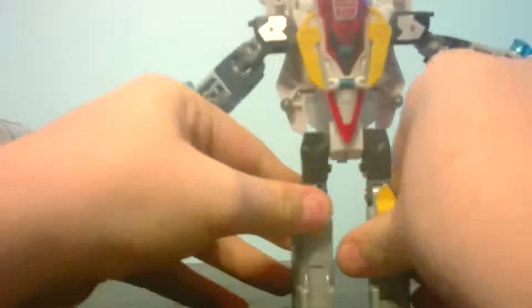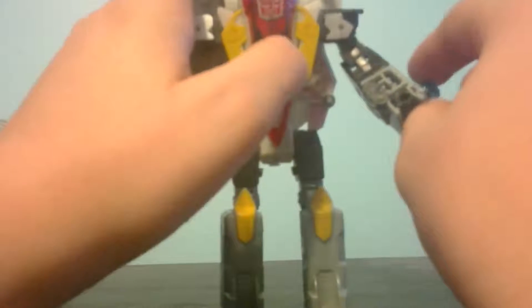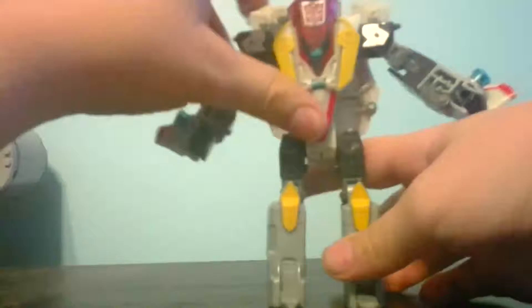Articulation — I forgot to do articulation with everybody else but it's mainly just ball joints, except for the head which is a swivel, and the feet which are hinges. That's it for every single one except for this guy — his arms can swivel, they have a pivot here and here, and they have a double-jointed elbow which is good. They also have a swivel at the wrist, and the legs are on ratchets.